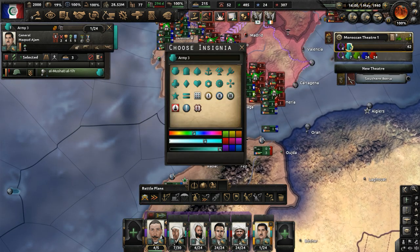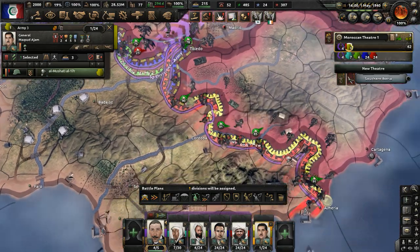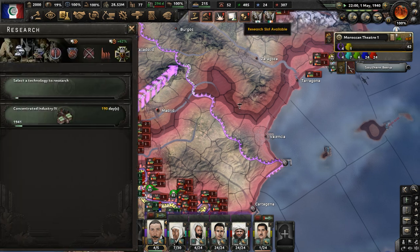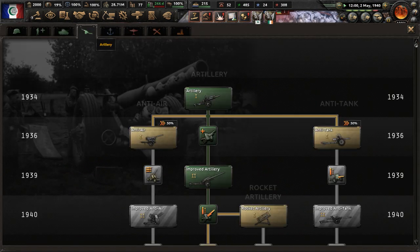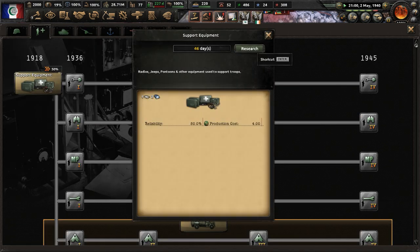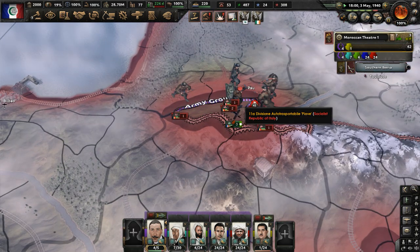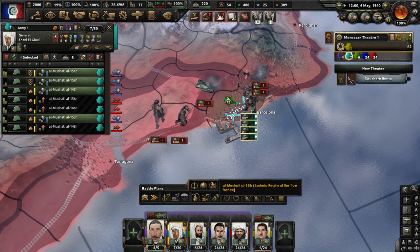Let's move the Third Army and give them the color yellow. Move them to Cordoba — just hold out there and hopefully reinforce them over time and continue our push. We have a research slot available; let's go to our support companies and get support equipment researched. It looks like the Second Army will mostly be annihilated, so who's holding on there?